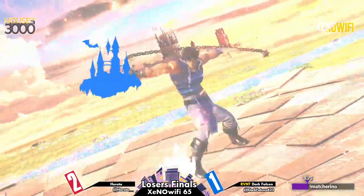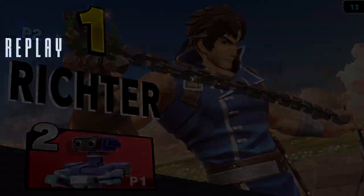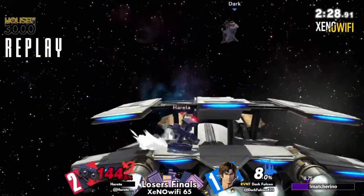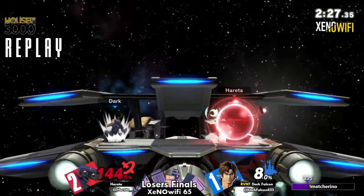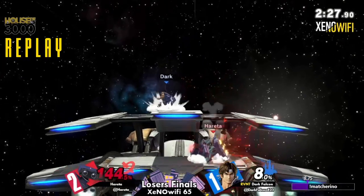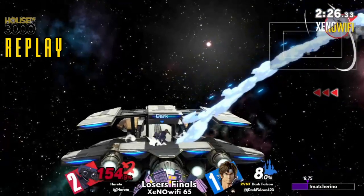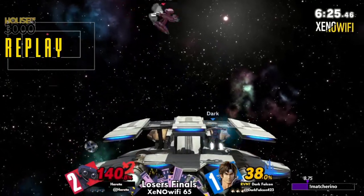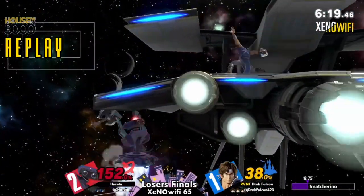The angled-down back air is going to be sealing the deal on that one. Dark Falcon taking game four, and we're going to a game five Losers Finals here. This is going to be Hereta's counterpick. Dark Falcon played so safe, just waiting for a callout, and there it is — punishing the Gyro. Did they catch the Gyro out of that too? Look at that! Amazing. I wouldn't be surprised if we go back to PS2 for this last game, because Hereta likes that stage and they did win there earlier in the set. Town was probably better for Dark Falcon, but Hereta won on it last time as well. I definitely do not think Hereta wants to go back to Lylat.